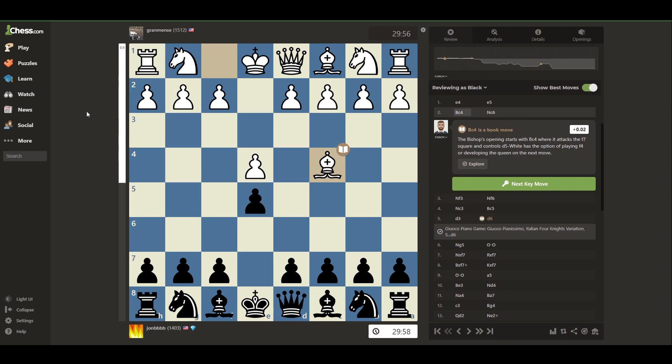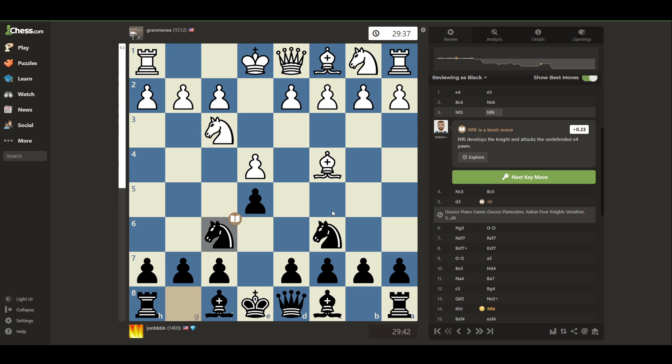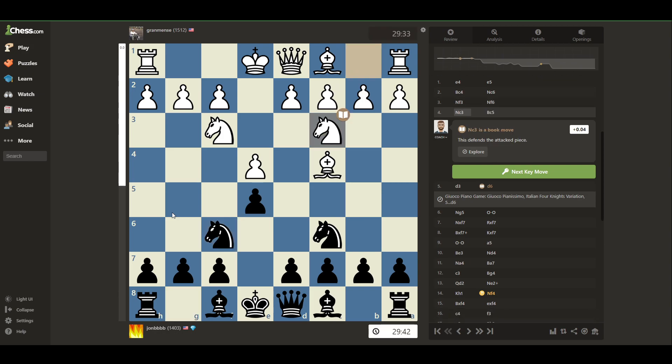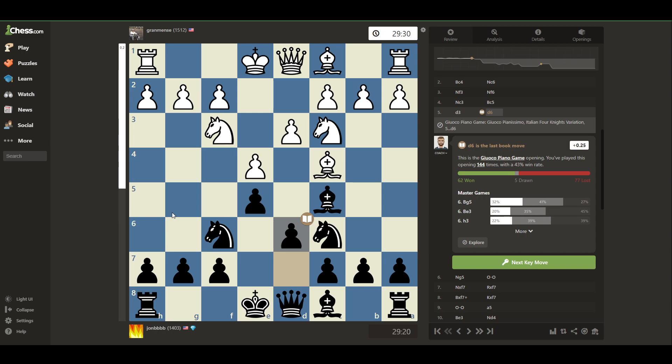I don't know much about the Bishop's Opening, but I know that it can transpose into the Italian. I was hoping it would because I have a lot more experience with the Italian. And it does. I played what I always call the Berlin Defense - I know it's not the Berlin Defense here, it's called the Two Knights Defense. Anyway, we're in the Four Knights or something, and now we're in the Gioco Pianissimo, which is something I've studied at least a bit.